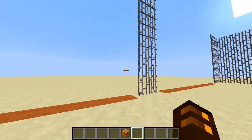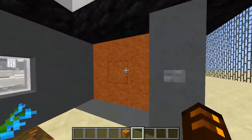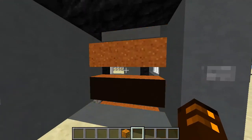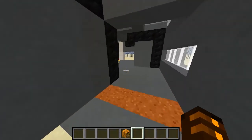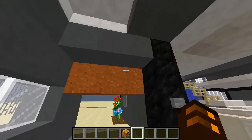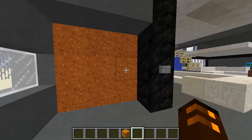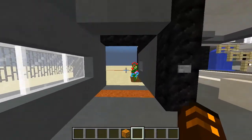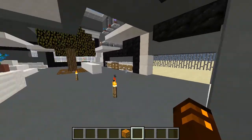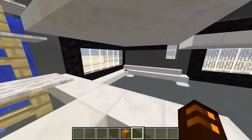You can just hit the button and open those two doors again. Here is the front door — it's just a sand door design I made where the sand gets popped up with slime blocks and then you can drop it down. I really like it.